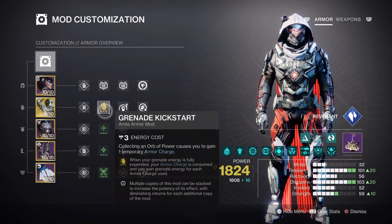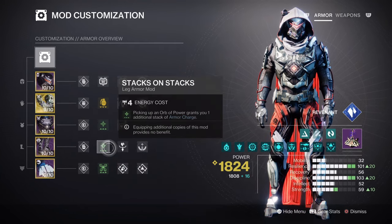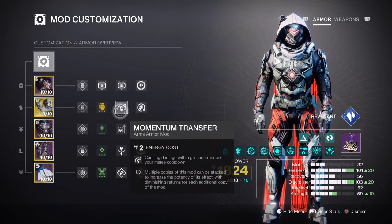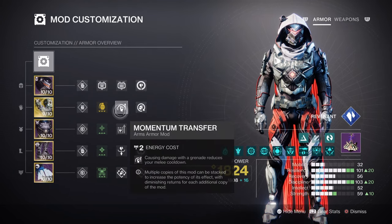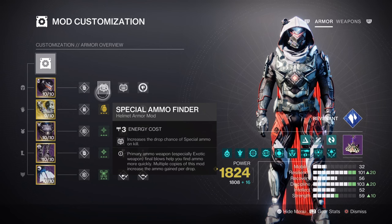The next section covers armor charges and additional mods. Charged Up will grant us a plus one to armor charges kept, while Stacks on Stacks will make sure each orb of power collected grants two charges. Harmonic Siphon will aid us in creating orbs, while Powerful Attraction will make it easier to collect them upon class ability deactivation. Having Momentum Transfer, Outreach, and Distribution will empower our melee regen rate upon their separate interactions. And lastly, having special ammo finding mods is a must for supporting Buried Bloodline's overall ammo economy.